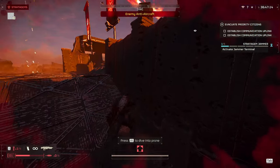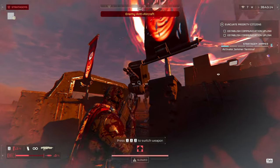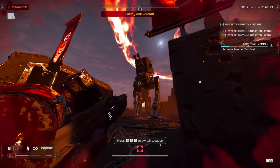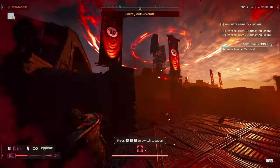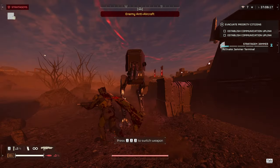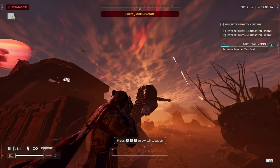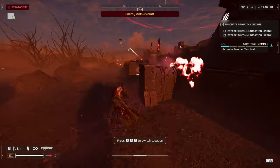Next up we're going to talk about the Striders. The Striders don't take much damage from the front — you will stagger them a little bit, but I don't think you can actually kill them from the front. Instead, I found it was better to stagger them and then run up behind them, and if you aim high you'll actually shoot the Rider instead of the Strider.